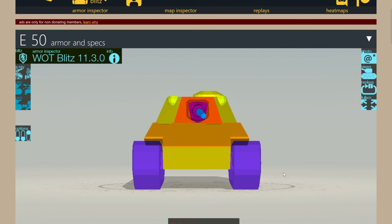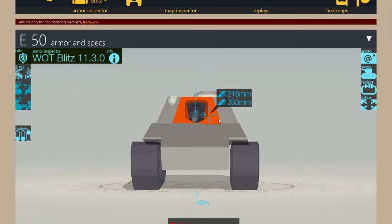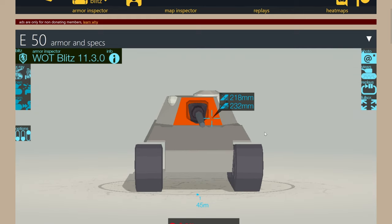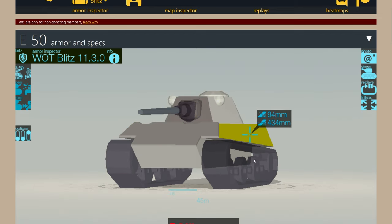The armour of the E50 is quite interesting. Obviously the lower plate is a weak spot. The upper plate is 320mm effectively on flat ground, which is very good. With 5 degrees of gun depression over the front, you can't really play hull down too much. But 240mm on the turret is quite good for this sort of angle, and on flat ground it is 230. Not too bad, but most premium rounds can still pen it. The sides are quite good at 94mm, which means you can sidescrape up to a certain angle.